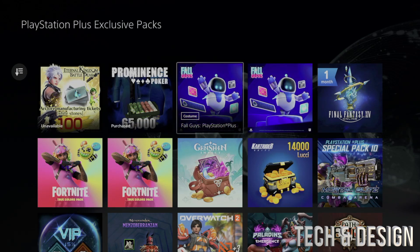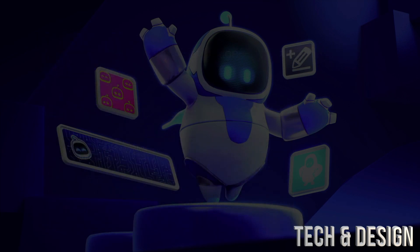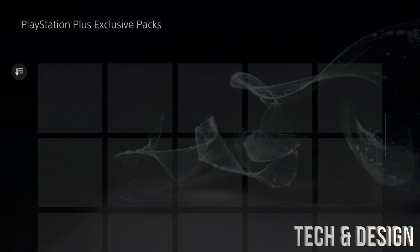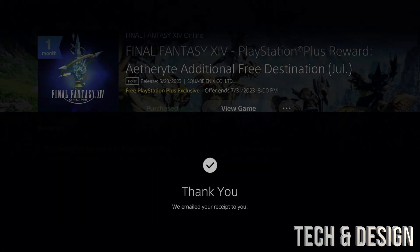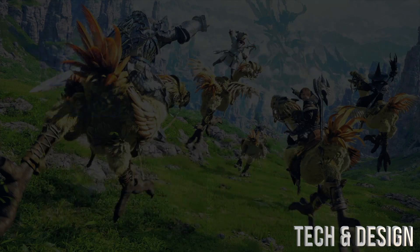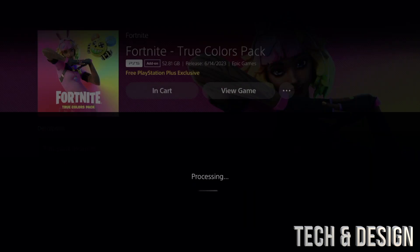Some packs are the same content for both PS4 and PS5, so just go ahead and add it — it works either way depending on which console you have. The instructions are the same regardless. We can also add Final Fantasy here — again, all of these should be free. These are exclusives just for PlayStation Plus members. If you have a higher tier of PS Plus you also get access to additional packs.